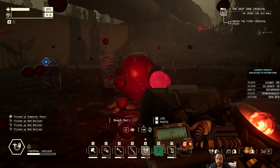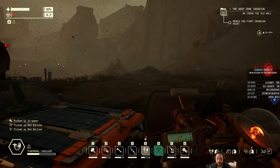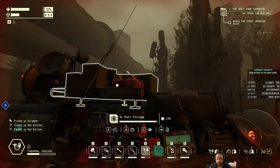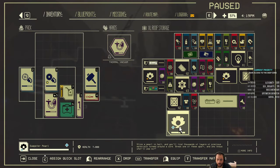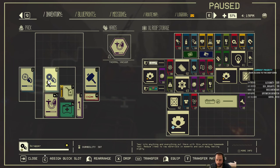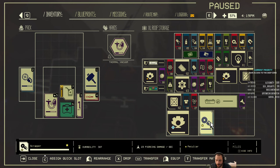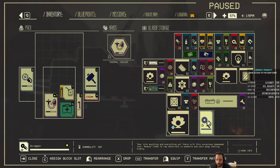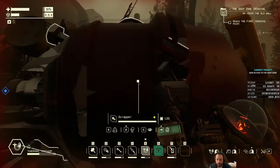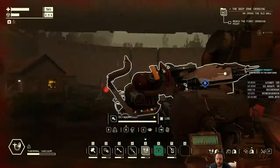You do tend to get a bunch of dumpster pearls out of the red balloons — not a bunch, but a pretty decent chance. I also got a scrapper. Let's compare it with the turbines I have. 23 piercing damage per second versus my 38, so it's worse. Its durability is also bad, so I'm just gonna drop it. It attached itself to the car. Cool.